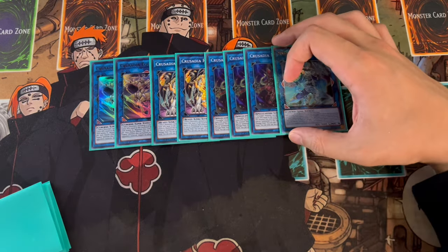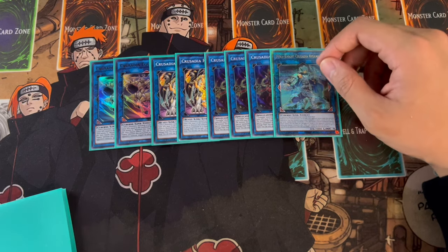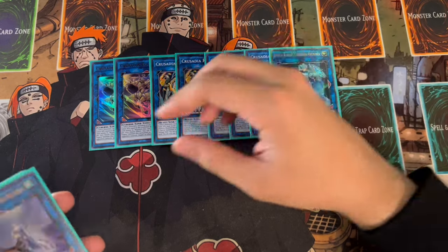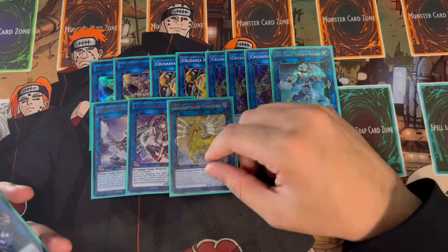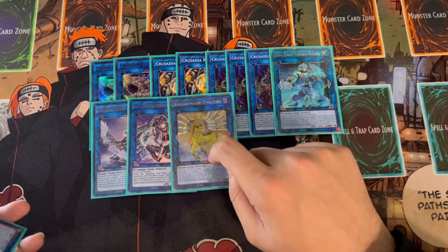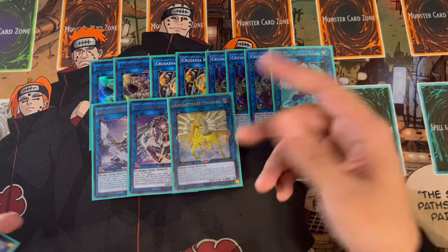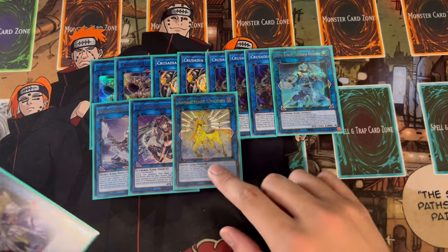I'm also playing one Avermax. If you don't end up OTK'ing your opponent, a lot of the time you can end on an Avermax - it's a card your opponent often can't out. Then we're playing Appaloosa, IP Masquerena, and Nightmare Unicorn. Unicorn is really powerful, however I don't have access to SP Little Knight. I would honestly play SP Little Knight over Unicorn - so if you guys have SP Little Knight, play that here. But Unicorn is just a really good other option, so I'm playing one Unicorn.